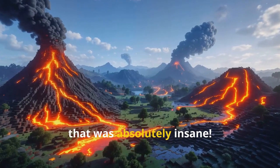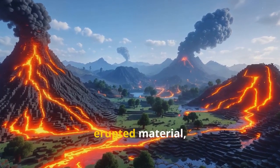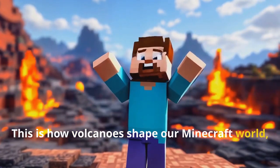Wow, that was absolutely insane. Look at how the landscape has changed — we've got new hills formed from the erupted material and rivers of lava flowing down the sides. This is how volcanoes shape our Minecraft world, just like they do in real life.